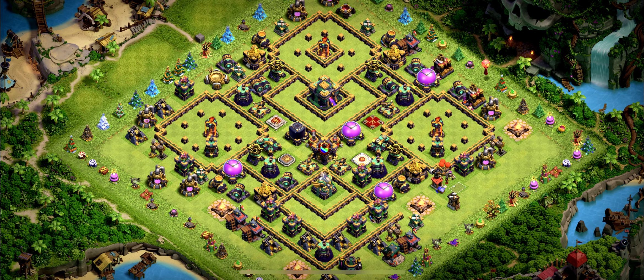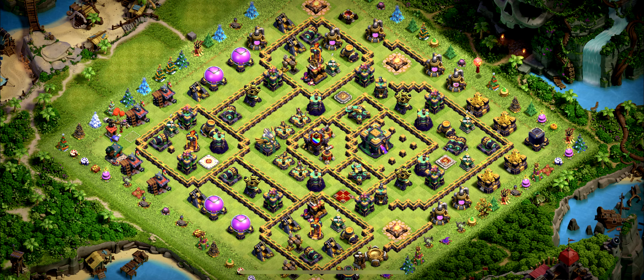Don't use base 20 for CWL or for farming. Base number 19 is one of my favorite trophy bases — a great design for the legend league. You can use it for wars and clan war league as well.